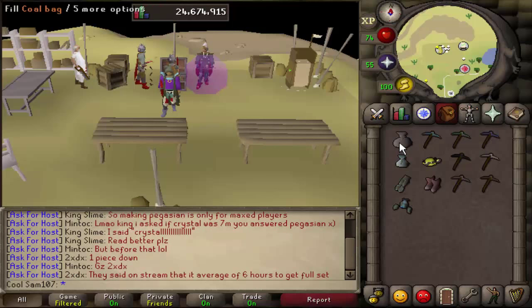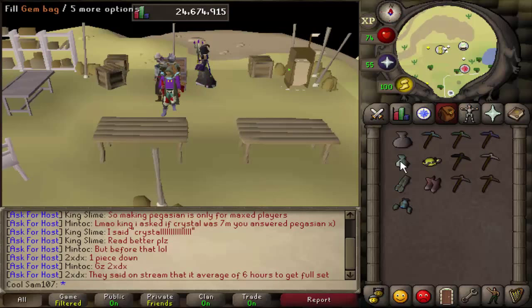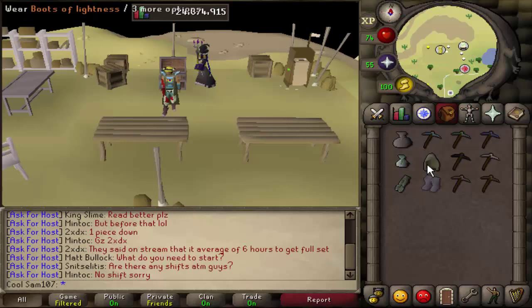There are other helpful items from the Motherlode Mine: the coal bag, which holds 28 coal, and the gem bag, which stores 300 gems — 60 each of emeralds, sapphires, rubies, and diamonds. There's also the prospector gear, which when worn gives 2.5% extra XP. It doesn't make a huge difference but does add up over time, so I recommend getting it as soon as you can.